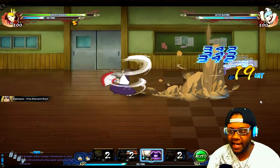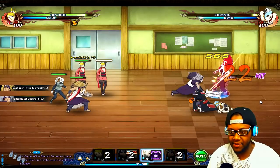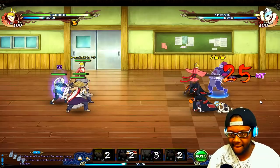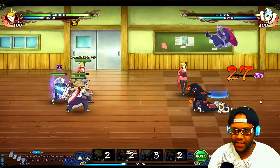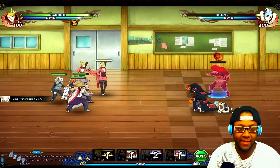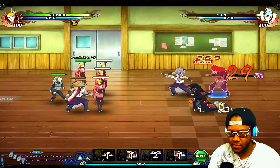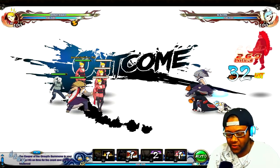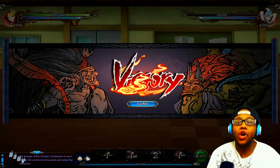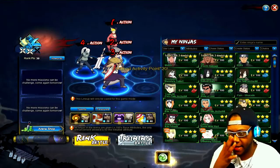We're gonna use Kinkaku to do more damage. This guy still hasn't left — I'm keeping him in permanent chaos. Her mystery doesn't do that much damage but it should eventually kill him. Victory! Let's claim these rewards and get another match going.